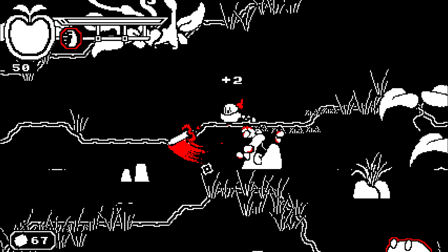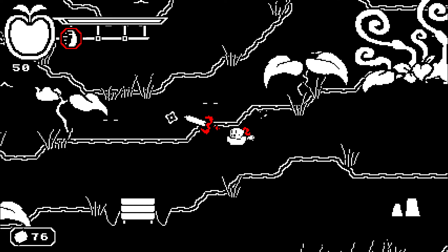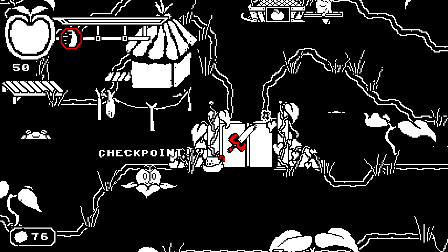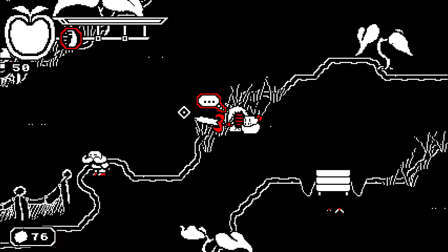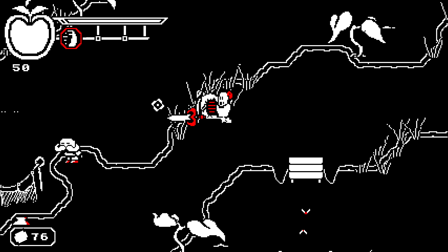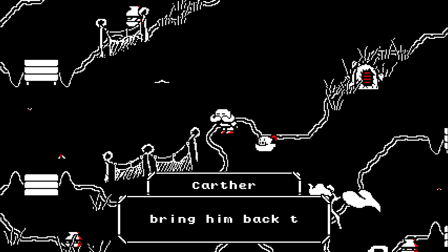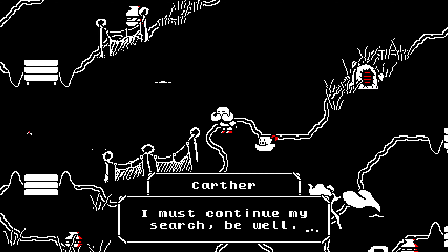Traveling through the swamp you can find three new skills — well, four, but the last one is required to get through parts of the swamp and I don't want to spoil anything. The other three are useful finds, but it's difficult to tell how much damage they actually do. They don't feel more potent than the regular attack, and the skills have a long cooldown, which makes them feel less powerful than they are. I'm sure you can finish the game without using any of them, but I did use them because they're kind of cool to watch on screen.